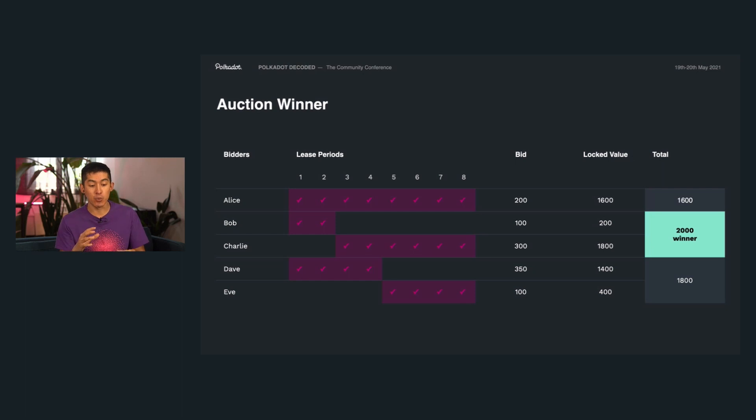On top of that, we actually pair bidders with each other so that we can fully saturate lease periods. Alice would satisfy all eight lease periods by herself, but Bob and Charlie would need to combine themselves together in order to completely saturate the full eight lease periods. So we'll actually look at Bob and Charlie's bids together when making the final evaluation. When we sum up all the locked values, we see that in this auction Bob and Charlie will be the actual winners. Neither Bob nor Charlie made the highest individual bid, but the fact that their overall locked value was the highest is what allowed them to become the winners.